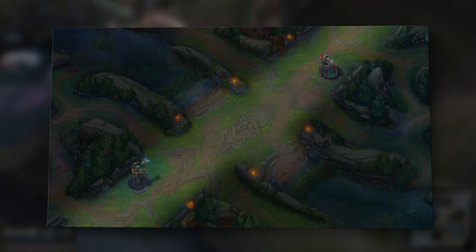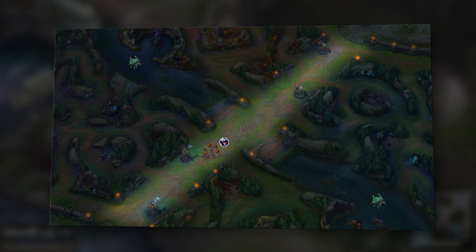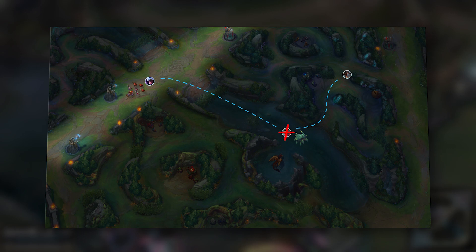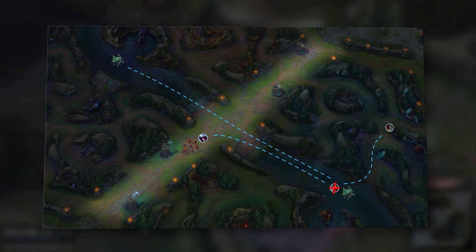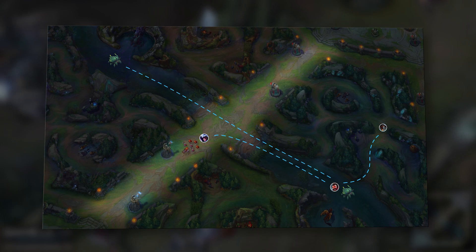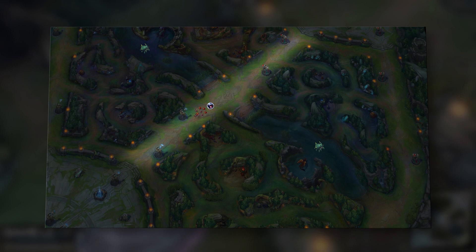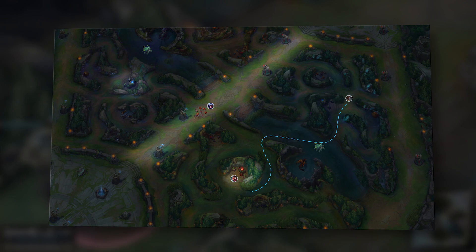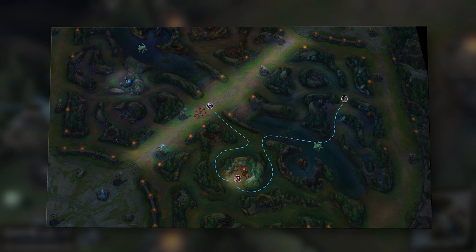The second thing you want to do is try to get lane priority when the first scuttles are spawning. This is more impactful than any other scuttle — if you get lane priority and can kill the enemy jungler 2v1 on a scuttle crab, your jungler walks away with a kill and the double scuttle, putting them far ahead. Lane priority in the early game is very impactful, especially if the enemy jungler doesn't respect it. It also matters whenever any scuttle spawns or enemy buffs are up, since 2v1ing the jungler skyrockets your chances of winning.